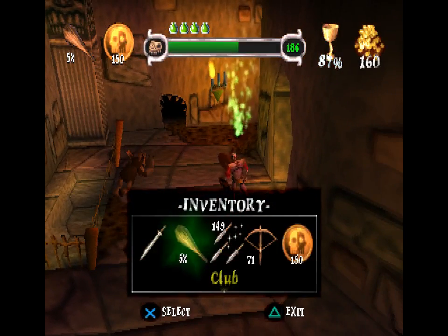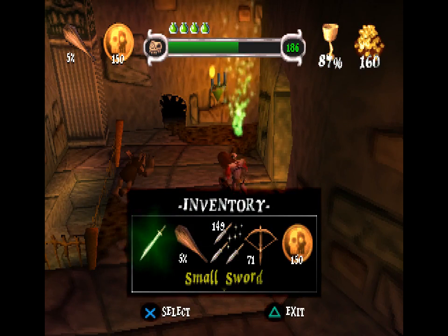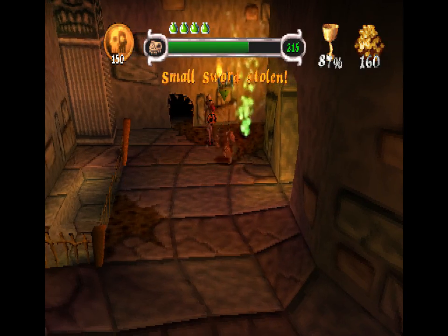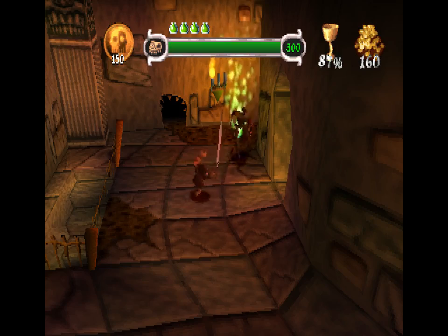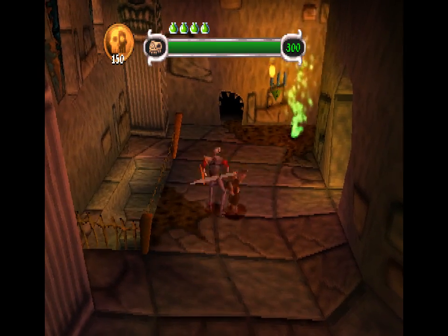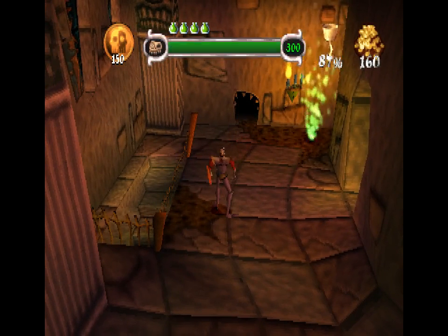Normally if you were playing, you'd just never let them steal a weapon. But in order to show everything, I'm going to give up the small sword — reluctantly, as you saw. You then wait a very long time, and he'll eventually run away with it. I think it's nice that they actually modelled the Imp carrying the weapon; they could have just had him have a sack or something, but he does carry it. And once he's in the hole, it's gone.